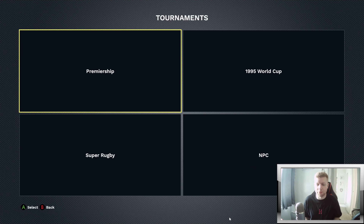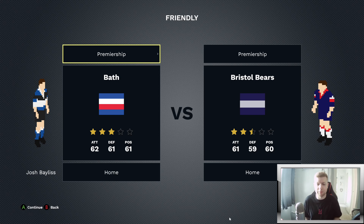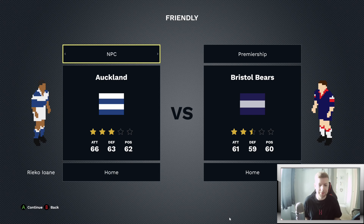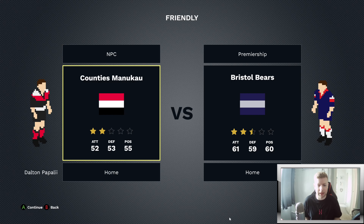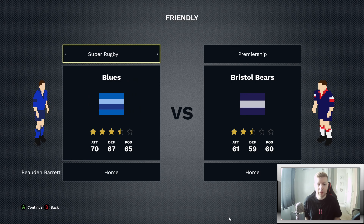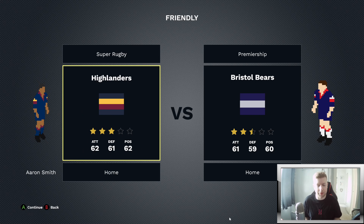The Premiership and World Cup are also available. In the Friendly mode, you've got the Premiership, which Chris has fast-tracked into the game. You start off with the classic 1995 international teams, all available. You've got Extras including his Patreon team, and the NPCs — Auckland, Bay of Plenty, Canterbury etc. In Super Rugby you can see the teams, the kits, and the player names down below — Aaron Smith, for example — all of the teams available there.